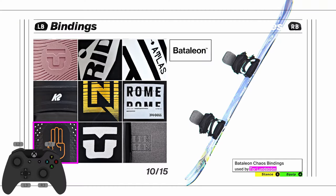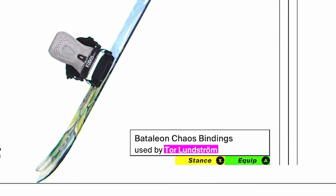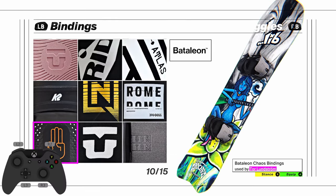If you go to the binding menu, at the very bottom right corner it'll say you can switch your stance — that's how you change to goofy. It's kind of weird that it's buried in the menu like that, but it's there if you want to change your stance.